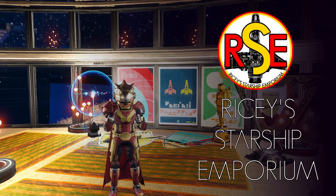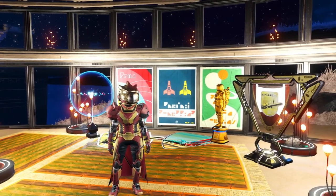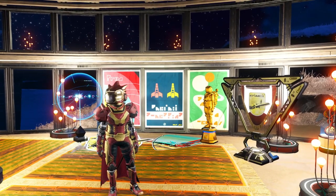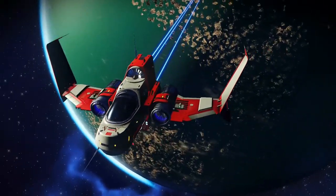Hello there and welcome to my Starship Emporium. Today we're going to talk about ships — what they are and what's the difference. In No Man's Sky, the only real way to get around is in a starship. We all start with a lovely little fighter called the Radiant Pillar, but there's so many more to find and discover.